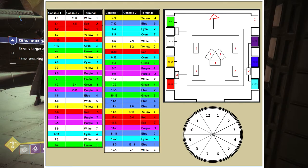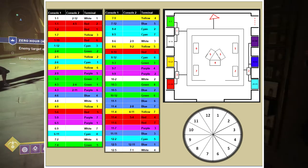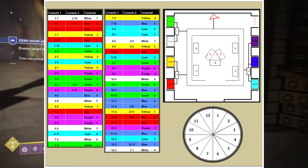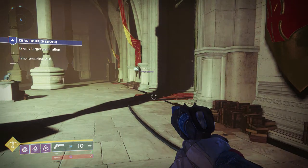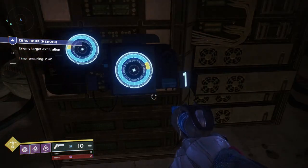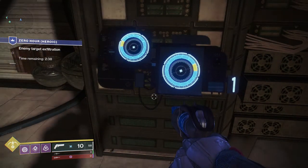On the consoles within the vault rooms, there are two circles that are divided into 12 sections, as seen in the circle labeled 1 through 12 on the picture in the bottom right. The first console next to the green and white room will be the main console that you will be interacting with. Two sections of both circles will light up. You will want to read the circles from left to right, so when the left circle has the tenth section lit up and the right circle has the third section lit up, it would be 10-3.